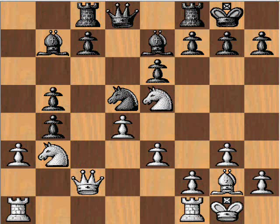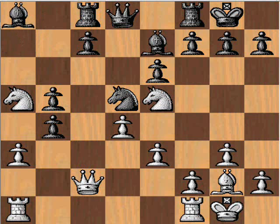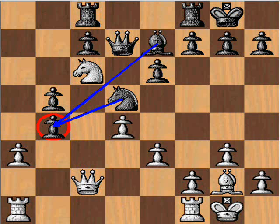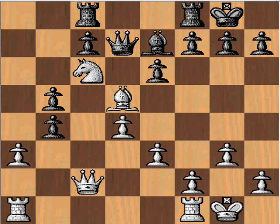We have pawn takes pawn — there's nothing better for black than to take on b4. And now knight to a5, again hitting the bishop and focusing on c6. Bishop back, and knight on a to c6 — hitting the queen and bishop, with pressure against b4. There's no time to do anything between these a and b pawns just yet. Bishop takes knight, knight takes bishop, and only now queen to d7. Two pieces are still defending b4, so white simply removes one of the defenders, and after recaptures only now is the tension between these pawns resolved. A takes b.